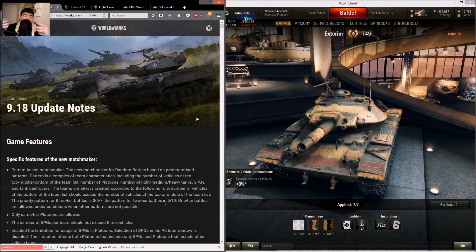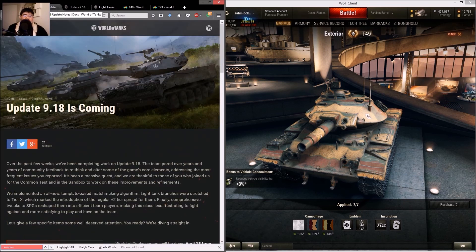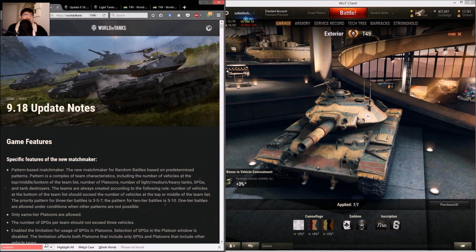Let's talk about the camo, emblem, and inscription all at once. There was a compensation listed on the test server patch notes for the permanent version of the camo, emblems, and inscriptions. I thought let's take advantage of this and buy them with 50% off from the anniversary event — so I bought a set. But in the actual patch notes, there's no compensation listed, so I'm a little worried.